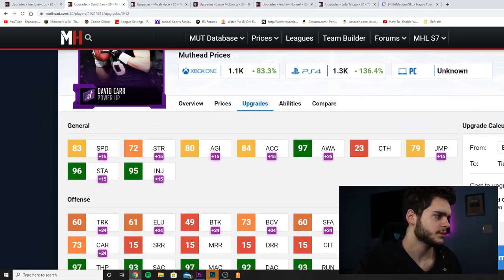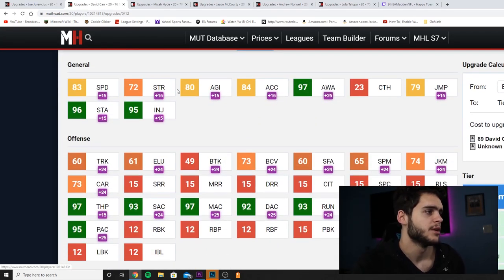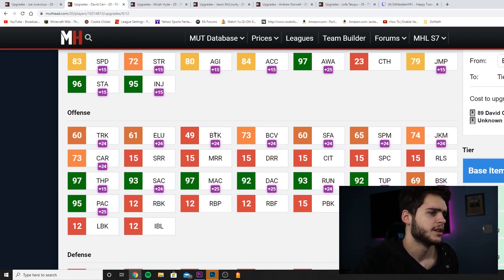David Carr has 83 speed — I'm not sure of his archetype, maybe a field general. Good agility, acceleration, 84 awareness, good stamina and injury. On the passing side: 97 throw power, which is amazing; 93 throw short; 97 throw mid; 92 throw deep; 93 throw on the run — really good; 92 throw under pressure; decent break sack; and 95 play action.